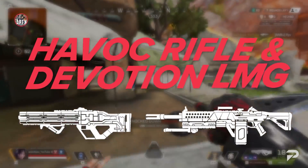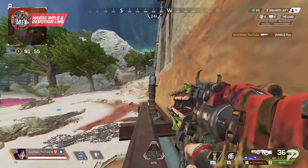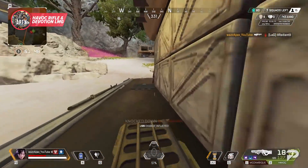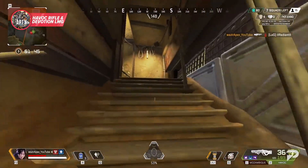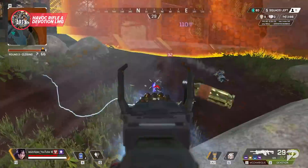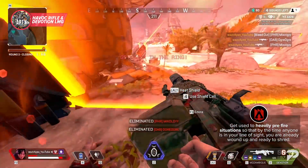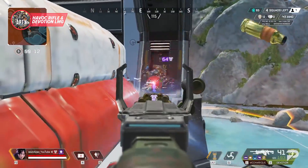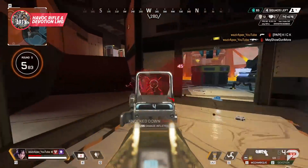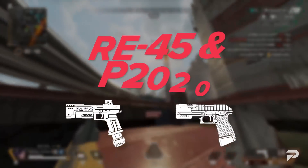For the last of our energy weapons we have the Havoc and the Devotion. Both of these guns deal really good damage but their windup times throw a lot of players for a loop. Getting a Turbocharger is definitely the way to go, but getting used to the windup so you can use these weapons off drop can also be huge — these guns will down an enemy with white armor so fast, so don't pass them up just because you don't have a turbo. Get used to heavily pre-firing a situation so that by the time anyone's in your line of sight you're already wound up and ready to shred. If you find a player late game with a fully kitted Havoc or Devotion don't be afraid to swap over if you have enough ammo and a Turbocharger — they are really strong.